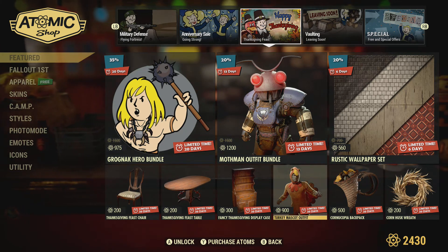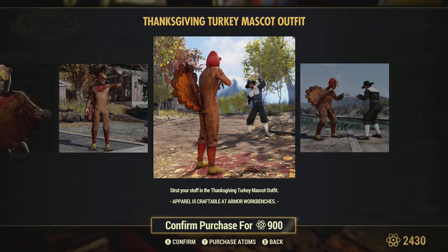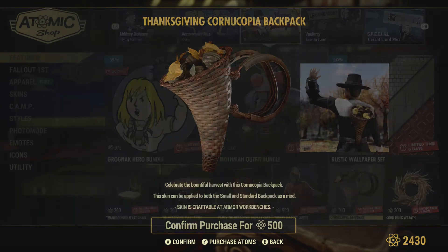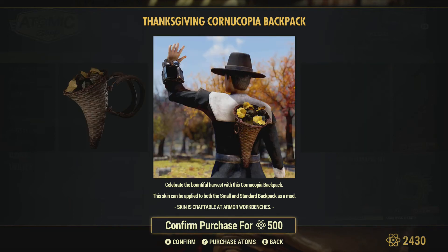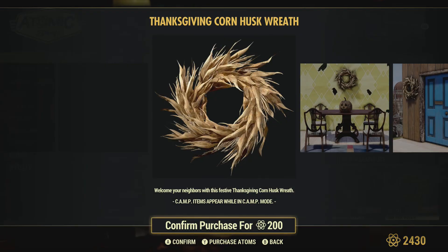The turkey mascot outfit at 300 — just saying that sounds funny. Looks pretty cool for those that like to run around, though it's a little pricey. It should be at 700 as I've mentioned before. It is Thanksgiving, so maybe not — 900 there. I would like to see that at 700. The Thanksgiving cornucopia backpack — those that like backpacks, it looks pretty cool — 500 for that. We've got a Thanksgiving corn husk wreath for 200.